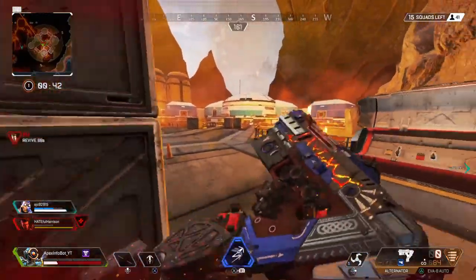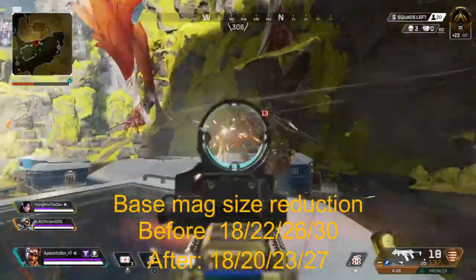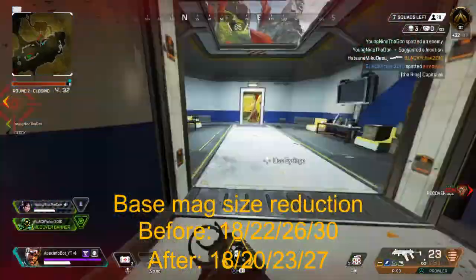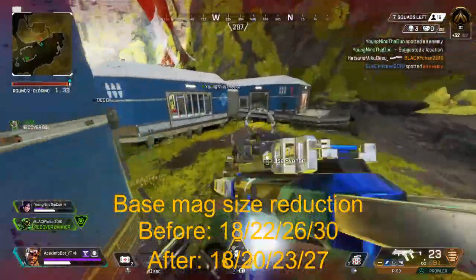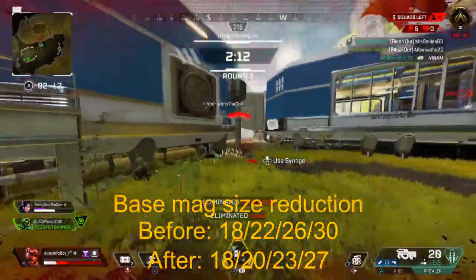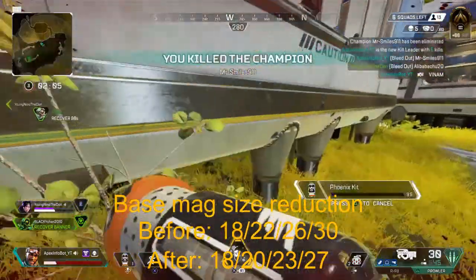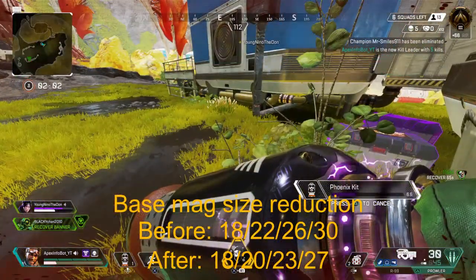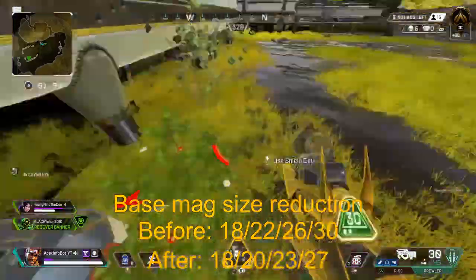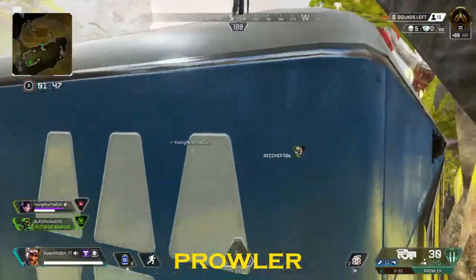The R-99 has lost some bullets. The base magazine size remains the same, however the bullet count with magazine attachments is now different - closer to the Alternator. You'll get 18 normally, 20 with the gray mag, 23 with blue, 27 with purple - basically three bullets less per mag. They've also added some recoil randomness to the patterns, so recoil charts will need updating.